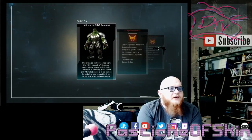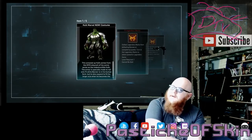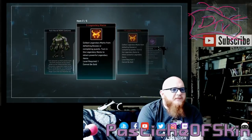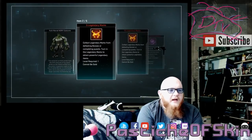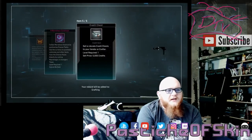Hulk Marvel Now costume — that's great! I've only been using the default Hulk costumes; I'm not a big fan of the ones packaged with the Avengers content, like Age of Ultron — I just don't like the look of his face. But I actually like the design of the Marvel Now costume, it's just big armor on a Hulk face. Five legendary marks, another 10 legendary marks — 15 all together — four marvel assassins, and a small credit chest.